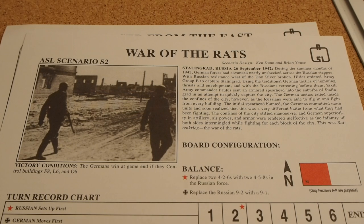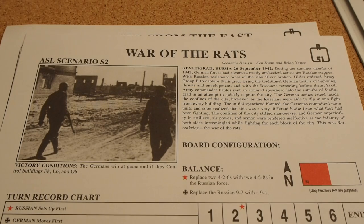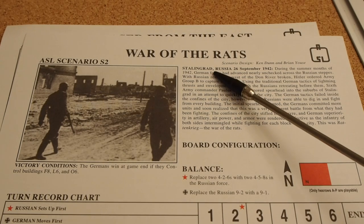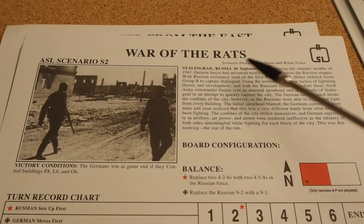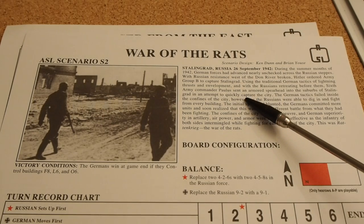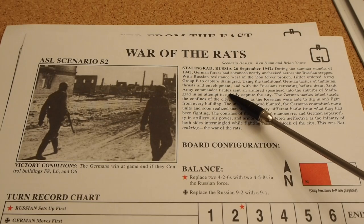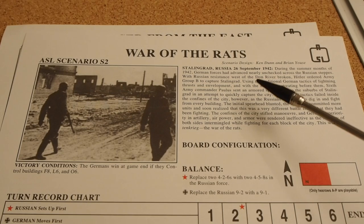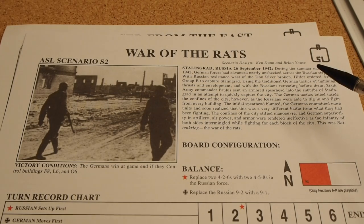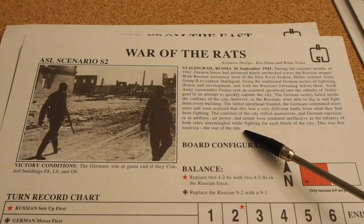Let's have a look at Scenario Two — "War of the Rats." This is Stalingrad in September 1942. The scenarios jump back and forth rather than following a campaign mode. "War of the Rats" describes the initial battles of Stalingrad where Army Commander Paulus sent in a smaller force trying to capture the city, but the Russians fought back. The Germans then realized this was going to be a very long battle — they called it Rattenkrieg.